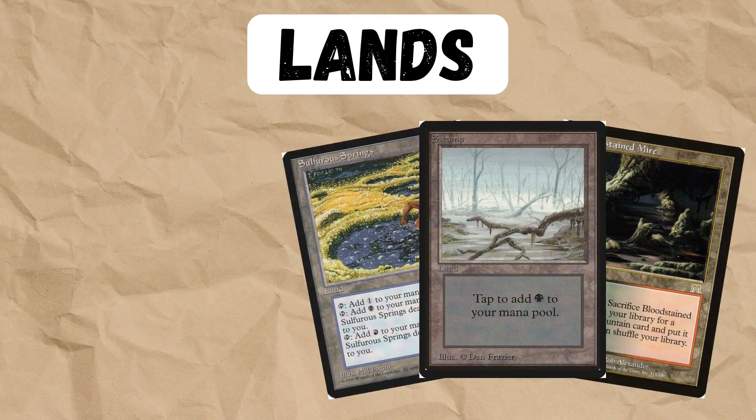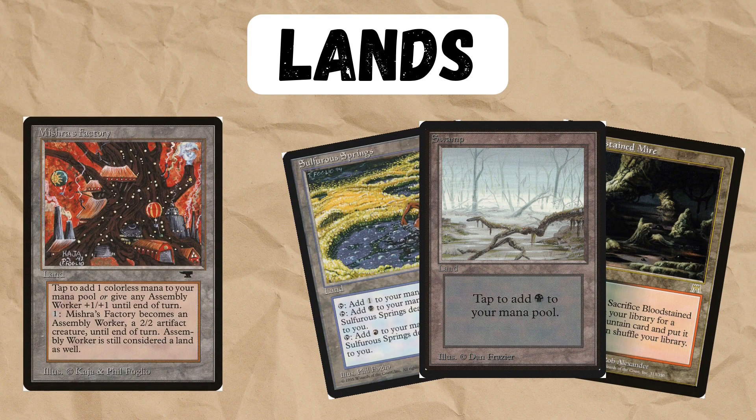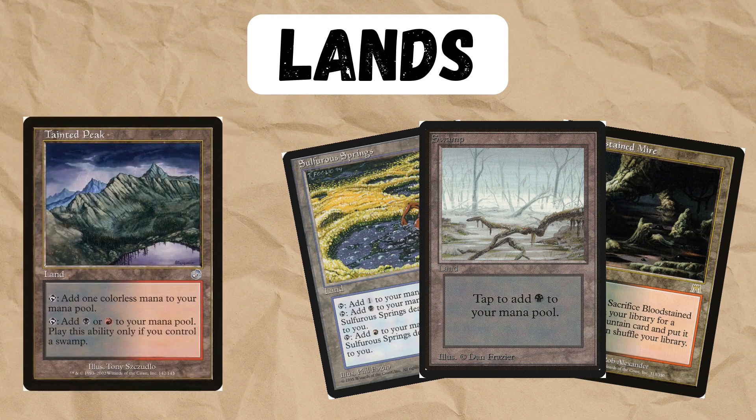We play all the lands you'd expect in a red-black deck: Fetchlands, Painlands, Basics. We're also playing Mishra's Factory — it goes great into what our deck is trying to do, and can help us chip in some extra damage or act as a blocker. We've also got Volrath's Stronghold; it can put Draco back on top of our deck and help us recur our disruption creatures or anything else. Tainted Peak is a card that people play, but I personally hate the Tainted Lands because they always come back to bite you, though it is an option.